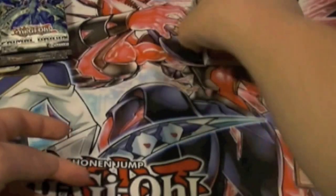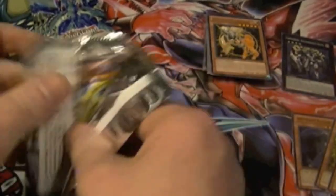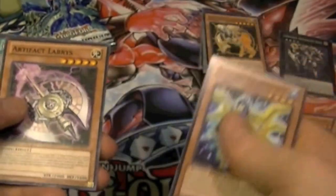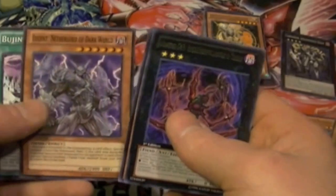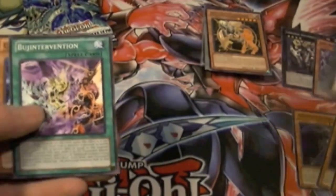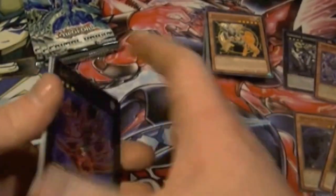Alrighty, that does it for our first set — let's go to the second set of five. We got Blizzard Thunderbird, Artifact Labrus, Galactic Charity, Sylvan Lotus Wayne, Number C43 High Manipulator of Chaos, and Lucian Netherlord of Dark World — super rare, definitely like that — Booj Intervention, Gazer Shark, and Artifacts Unleashed.